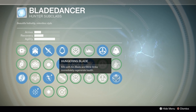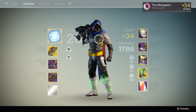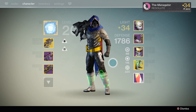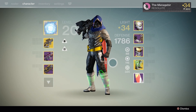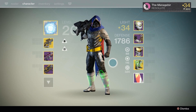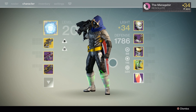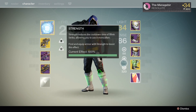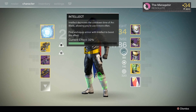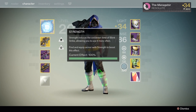And Hungering Blade — kills with Arc Blade and Blink Strike immediately regenerate health. So you get one kill and you're at full health. Everything in this subclass is dirty and overpowered — it's kind of ridiculous. You might also notice my intellect, discipline, and strength. I don't normally pay attention to that at all. As long as I've got those few perks on my armor pieces, I couldn't care less what those stats are, even though it would probably benefit me more if I had more discipline and intellect and zero strength.